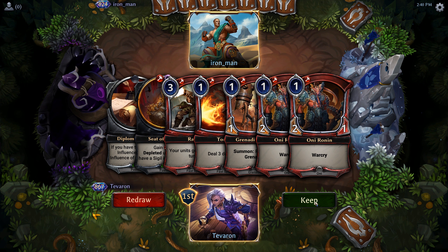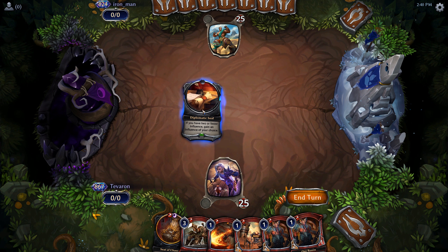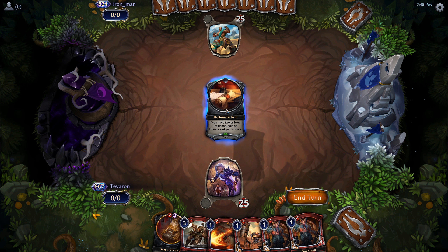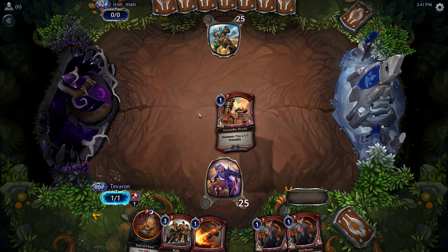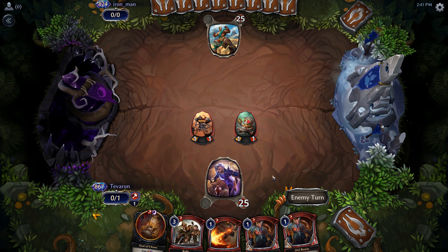I think this is keepable. Luckily we are on the play again, which helps. We can't play out the Seat of Chaos because Diplomatic Seal does not count as a sigil. We'll make Fire and play out a Grenadine Drone because it's more resilient, giving us two creatures instead of just the one of Oni Ronin. Also, if we topdeck Lurking Sanguinar, we can play it for free if they both survive.